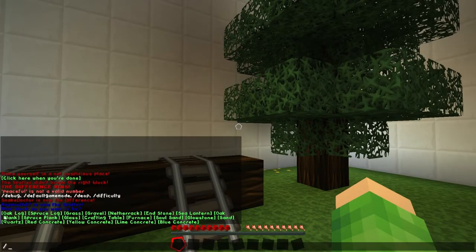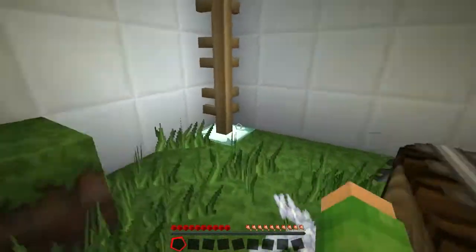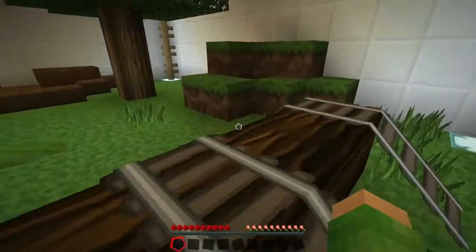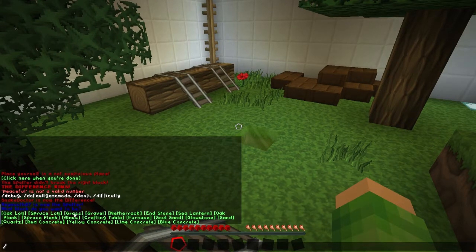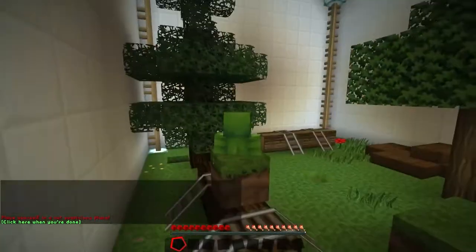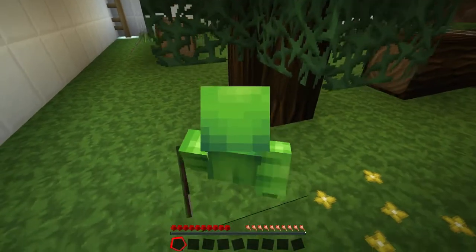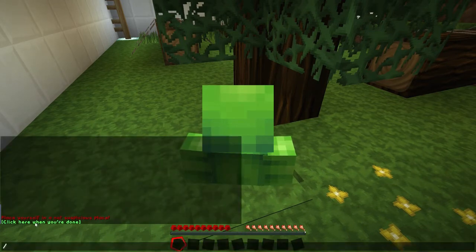It says which block do I want to be in the bottom left-hand corner and gives me the options of Oak Log and all different things. I'm not going to speak too loudly because you'll know what I'm choosing. Basically what I've got to do is look around this map and find somewhere I could hide without it being too obvious. There's not too many places to hide, but I think I've found what I want to be - I'm not going to say it but you guys watching will know. I've got that block as my feet, and I'm going to walk over to where I want to go. You have to be precise, like you do on Prop Hunt. Once you're done, click here when you're done. I've clicked.